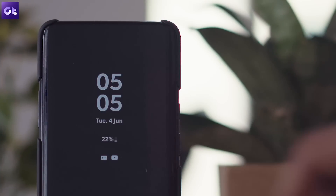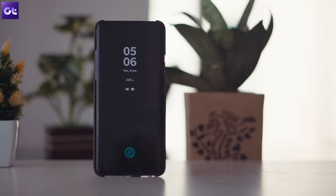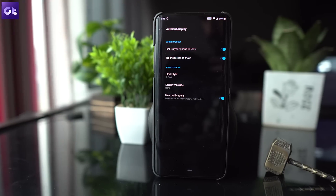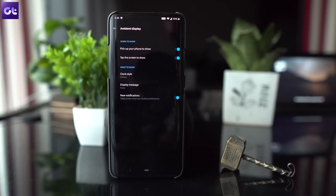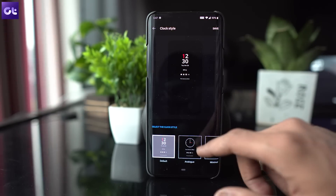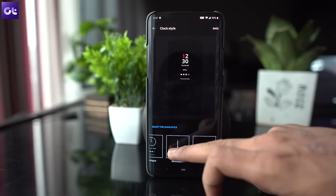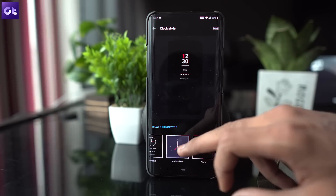With an AMOLED screen comes the benefit of having an always-on display. But no matter what manufacturers say, using that setting does take a toll on battery life. Which is why the OnePlus 7 Pro has an ambient display setting that does things a little bit better. You can turn it on from the phone's display settings, and it'll let you see all your notifications without draining the battery as much — because it only displays the information when you pick up your phone, it really saves the battery.